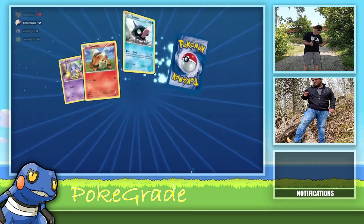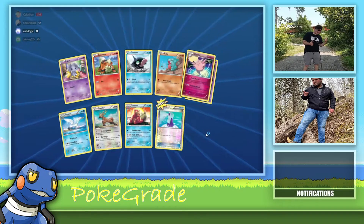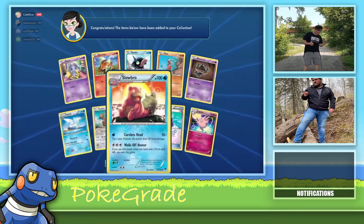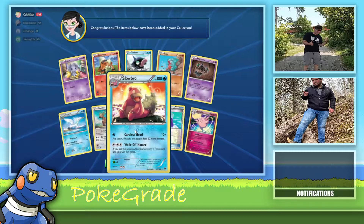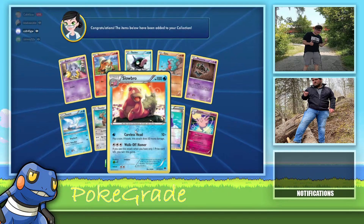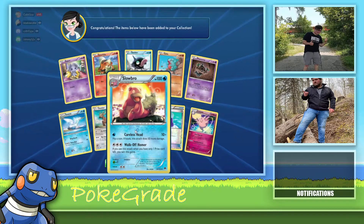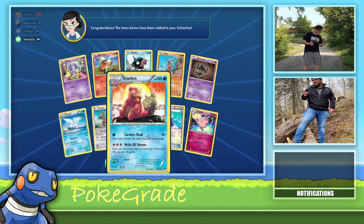Nice, a Rare Fossil — need some of those. Vivid Voltage. Maybe get a Pikachu, maybe get a Pikachu, Lucario. Nothing too special, but okay, getting into Battle Styles.